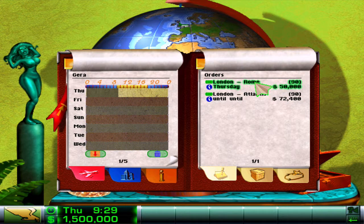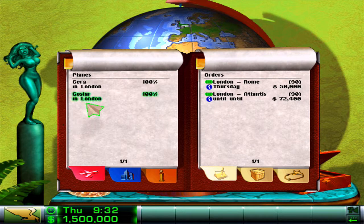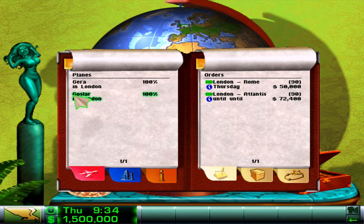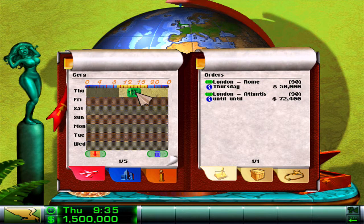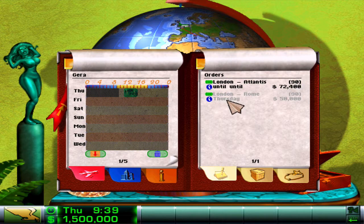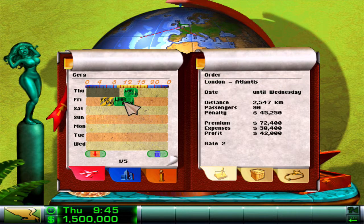What I want to do is if I go to London to Rome and chuck that in there I'll make 33k. If I do it on the other plane I will make 28k. So we're going to go back to the first one. Now this one here says 'until until' - that's essentially a bug. It's going to be until a certain day which might be Friday, Saturday, Sunday. And the way you can check that is basically just click down here.